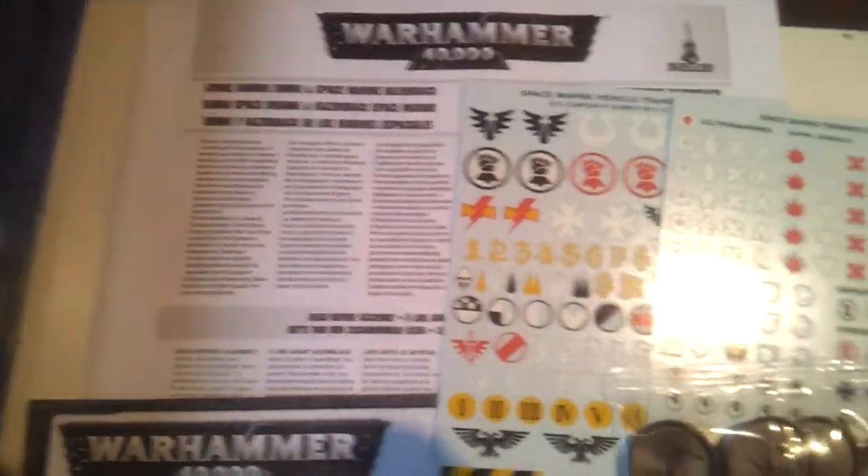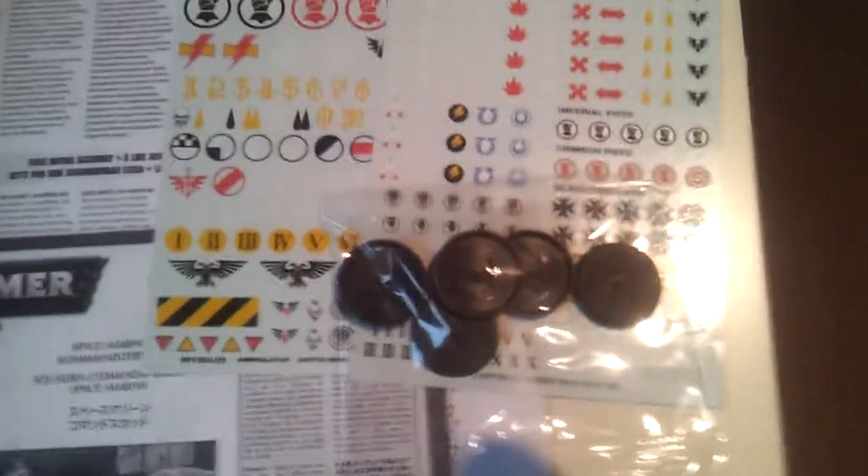As usual, you've got your Command Squad instructions, your Razorback instructions, two sets of decals, and enough bases.